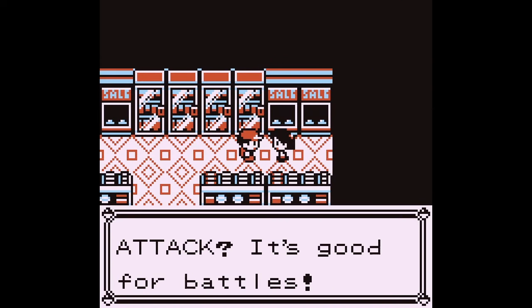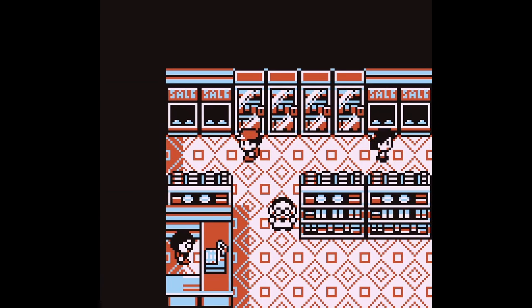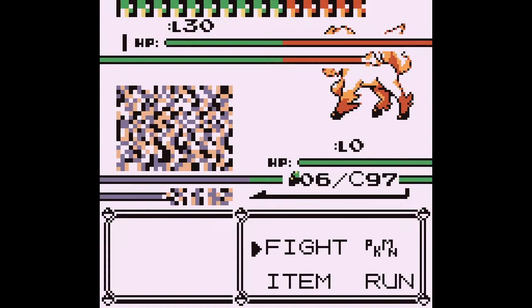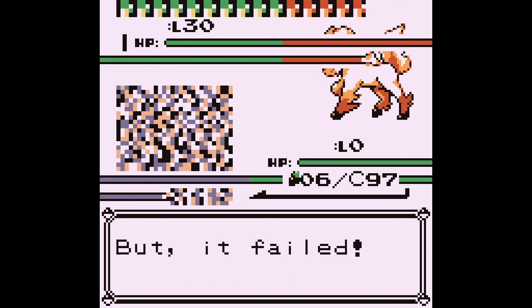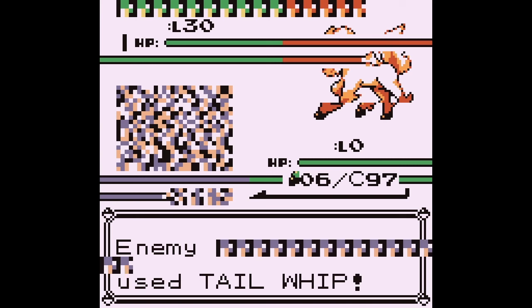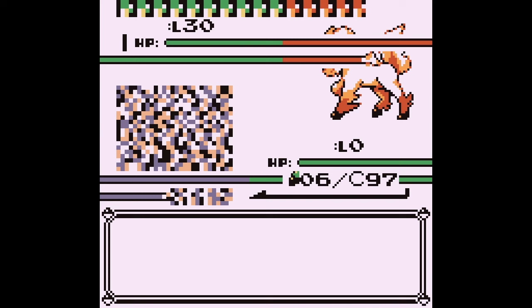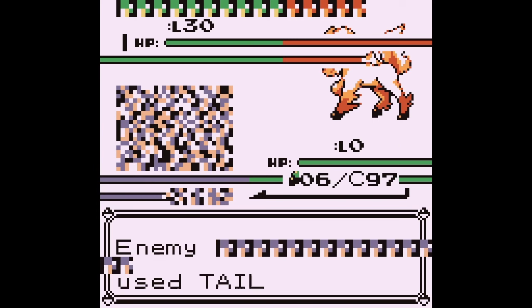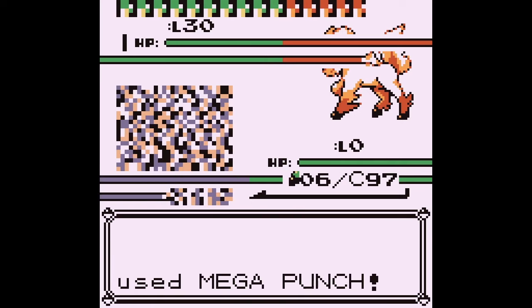Did she just complain they don't have X Attack? Don't they have X Attack — it's good for battles. Wait, what if I can win the battle or lose it, what happens then? Oh — it actually crashed. That didn't happen last time.